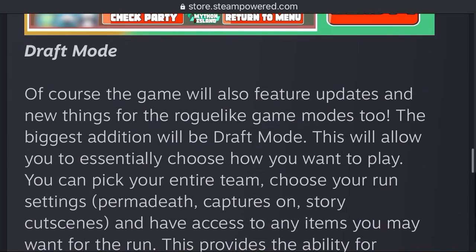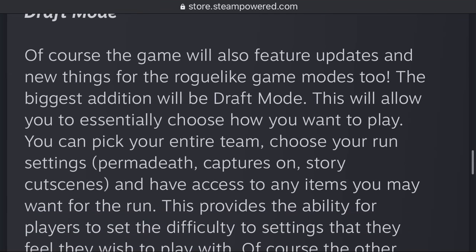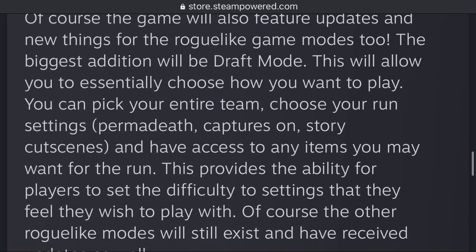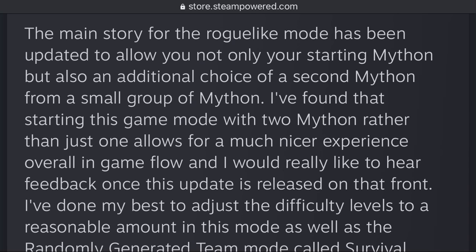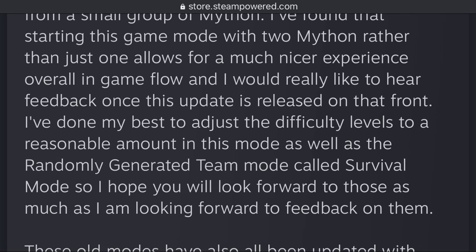Draft Mode — the game will also feature updates and new things for the roguelike game modes. The biggest addition will be Draft Mode, which will allow you to essentially choose how you want to play: pick your entire team, choose your run settings, toggle permadeath, captures, and story cutscenes, and have access to any items you may want for the run. This provides the ability for players to set the difficulty to settings they wish to play with. The other roguelike modes will still exist and have received updates as well. The main story for roguelike mode has been updated to allow you not only your starting Mython, but also an additional choice of a second Mython from a small group. Starting with two Mython rather than just one allows for a much nicer experience in game flow. Difficulty levels have also been adjusted to a reasonable amount in this mode as well as the randomly generated team mode called Survival Mode.